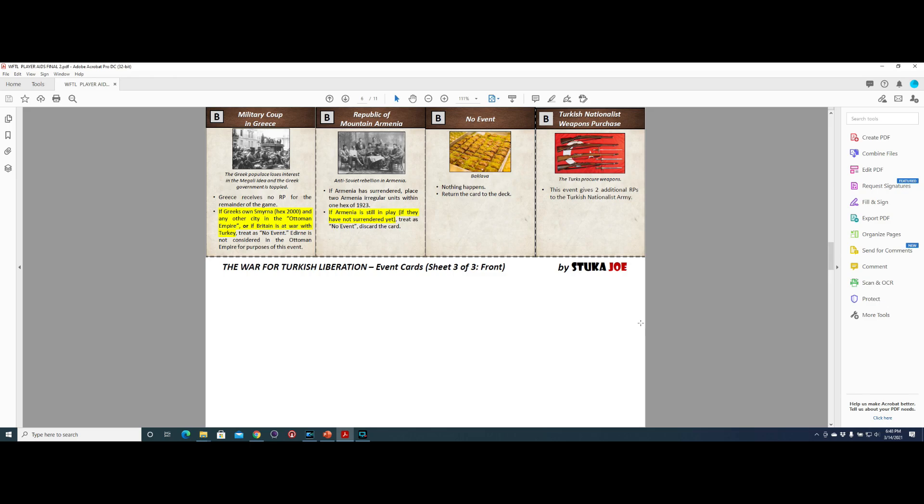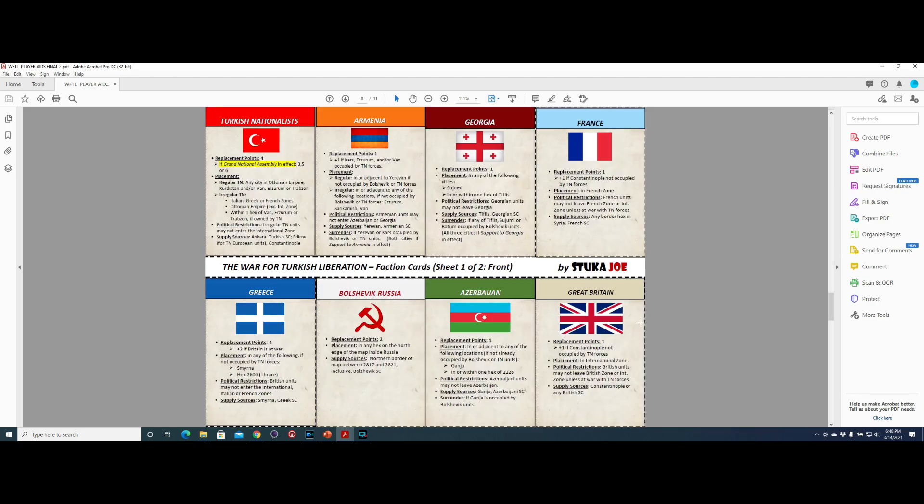In addition to these event cards, I also included faction cards. This is a game that has two sides — it's for two players: the imperialists and the nationalists. The nationalists are the Turkish nationalists and the Bolshevik Russians. The imperialist side has a myriad of factions and nationalities, each with different rules for replacement points, where you place new units, political restrictions, supply sources, and surrender conditions. So I put that information on a card for each faction.